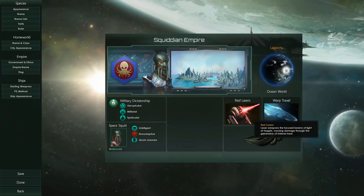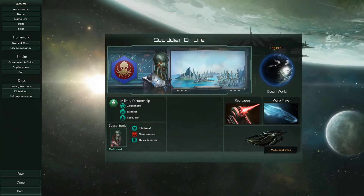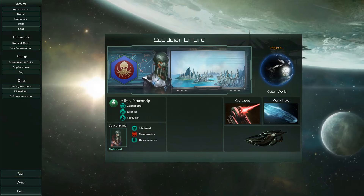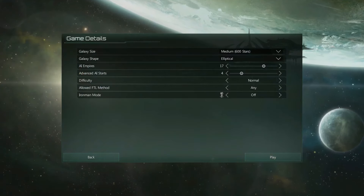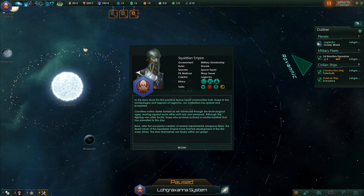Our Squidian Empire is ready and we can go ahead and start playing. We have also chosen our favorite weapons, which are going to be lasers, and the appearance of our ships. Let's save the empire and start a new campaign. And we are ready to start our space adventures with our unique looking and very weird empire, the Squidian Empire.